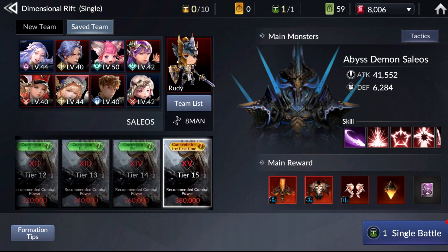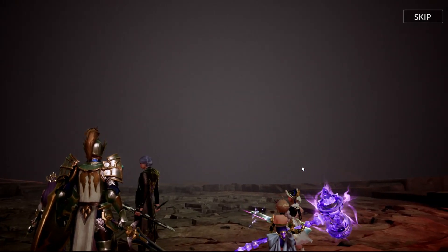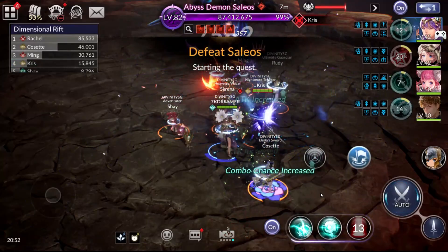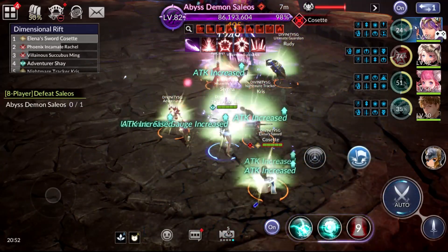Now I know many people don't have Cosette, so you can use Dillon, you can use Miss Velvet, you can use Shane — whatever DPS you use, you can put them there. You don't necessarily need Cosette. You can even use Lukey over Serena for additional damage and more movement speed. If you don't have Chris, you can also use Lukey.